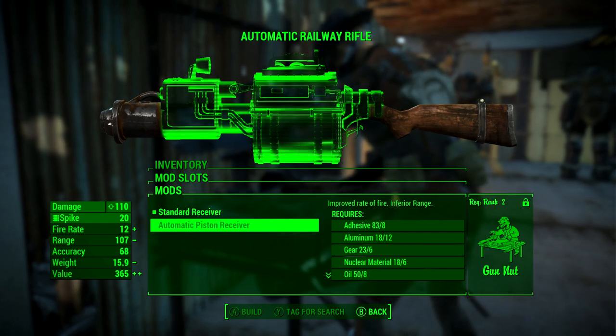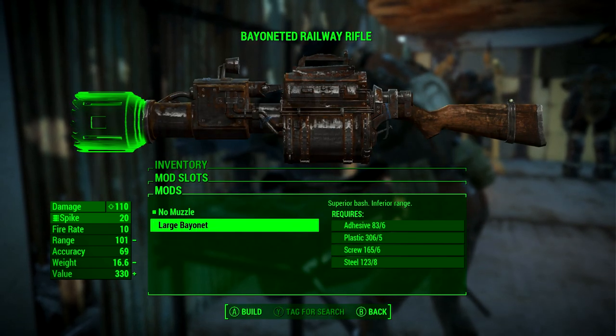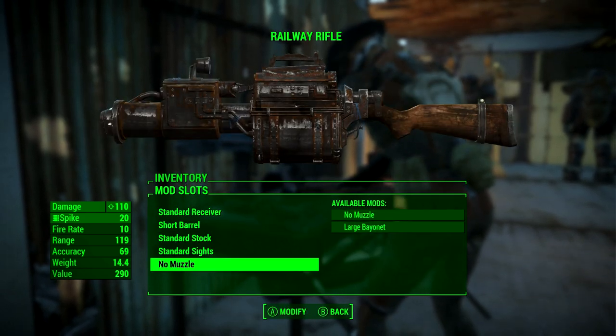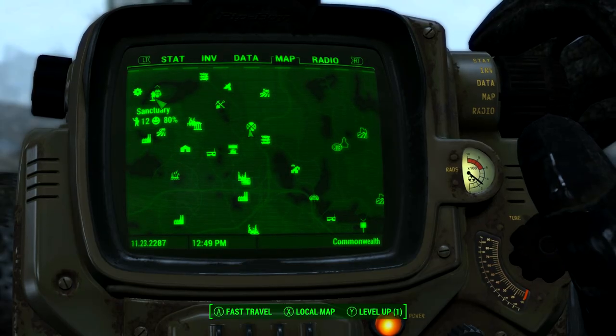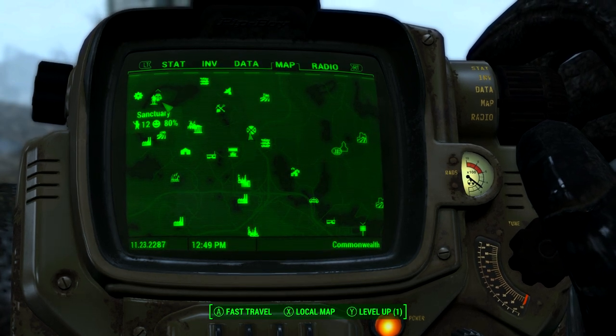This weapon actually uses the unique Railway Spikes as ammo. The good thing is you will find these in random junk containers and scattered across the Commonwealth. Also quite a few vendors will sell them, so overall it's a very solid gun with a pretty cool concept and one you should definitely try out.